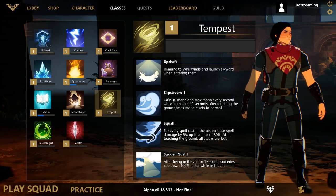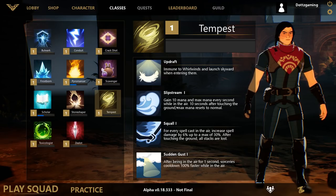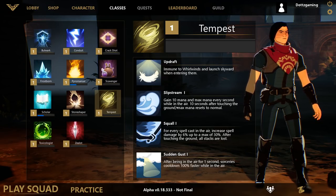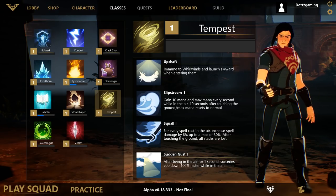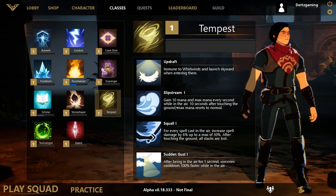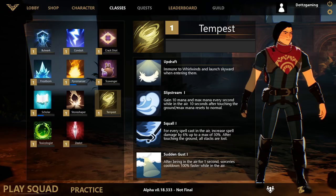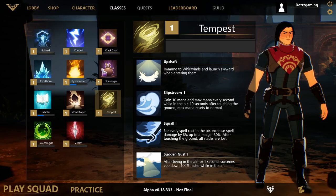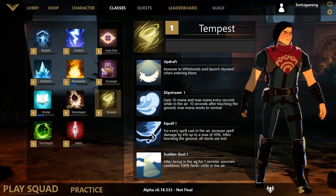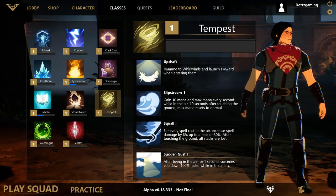Tempest makes your wind attacks and sorceries even better. Updraft makes you immune to whirlwinds and you launch skyward when entering them. Slipstream gains 10 additional mana and max mana every second while in the air, resetting to normal 10 seconds after touching the ground. Squall means for every spell cast in the air, spell damage increases by 6%, up to a maximum of 30% — all stacks are lost when you touch the ground. Sudden Gusts means after being airborne for 1 second, sorcery cooldowns recharge 100% faster.